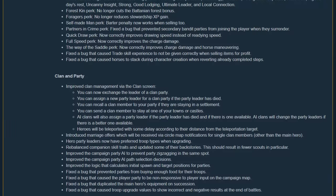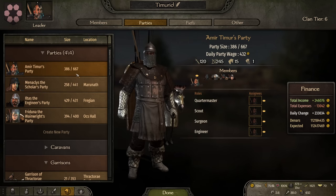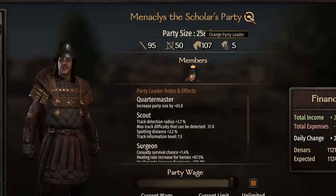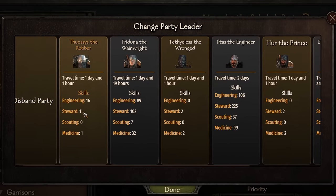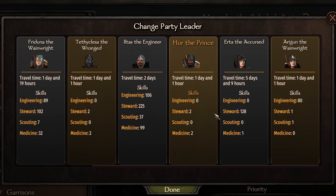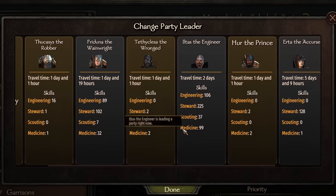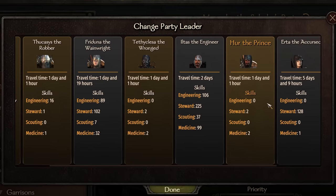Moving on to the clan and party page — there are some really nice quality of life improvements that were long overdue. We can now swap out the leader of our clan parties. Going into the clan tab and party screen, then selecting one of our clan parties, there is a little symbol to the right of their name. Clicking on it brings up all available companions that can lead the party, as well as their relevant skill stats. This is very useful and saves a ton of micromanagement time, particularly during peace times when you don't want to disband a party but you want the leader to be a governor and boost your fief efficiency.